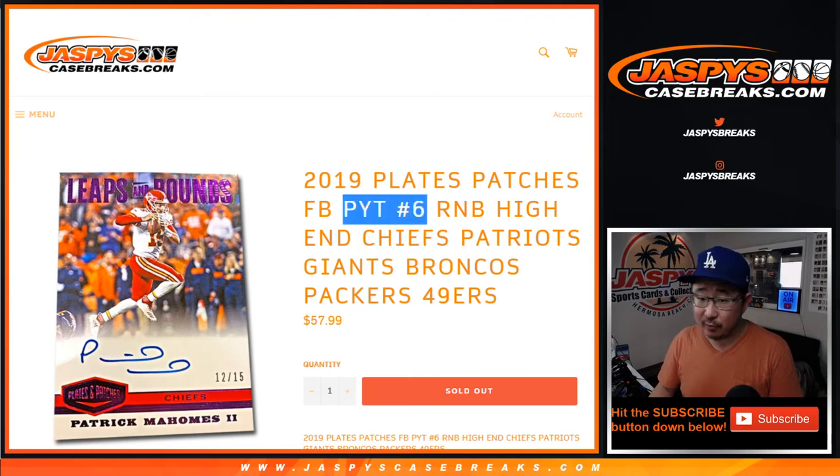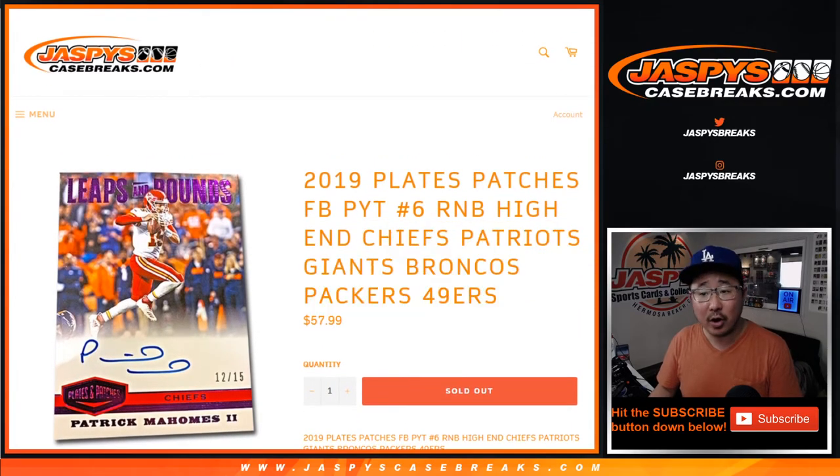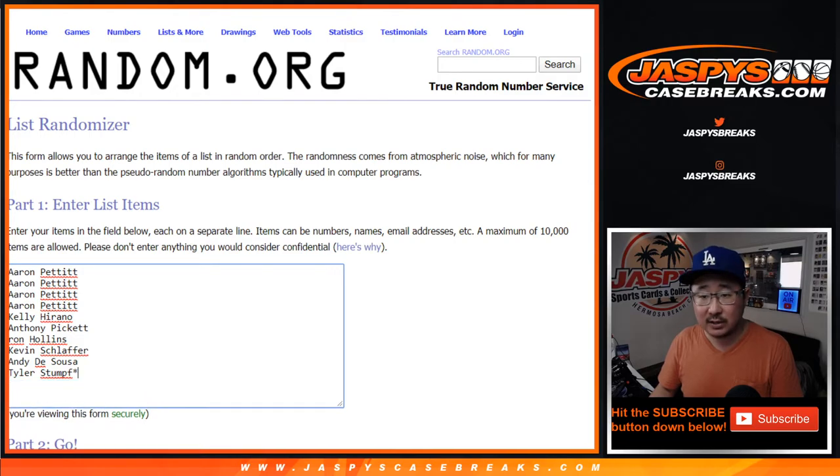This is a number block break just for pick your team six — plates and patches just for these teams right here. I think everyone knows how all of our number blocks work by now. Zero gets any and all redemptions, including one of one redemptions, so on and so forth.